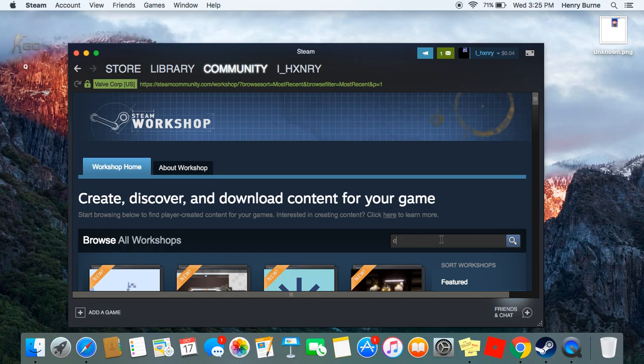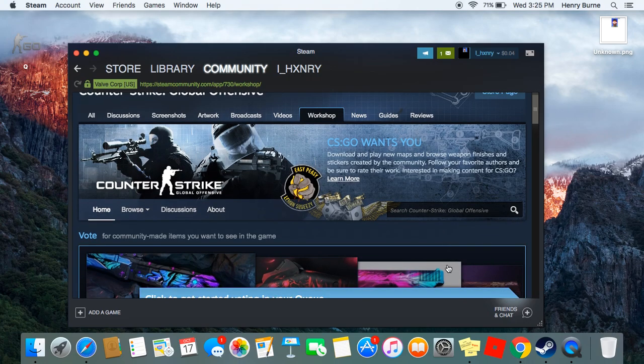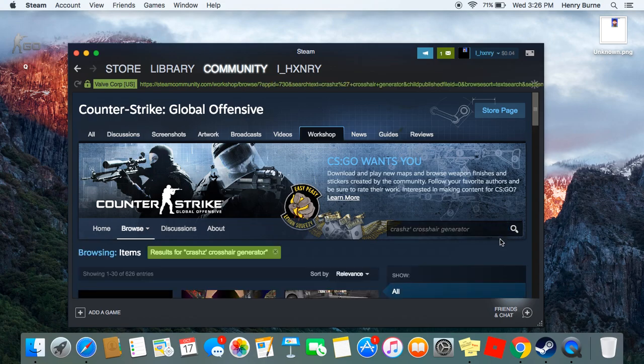Actually, just look up Counter-Strike Global Offensive and go to the Counter-Strike page. Once you get in here, look up Crosshair Generator — just like that. Look it up.